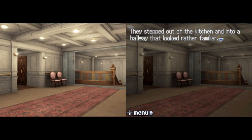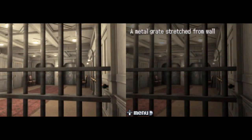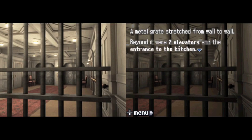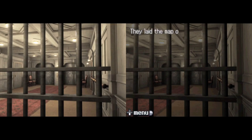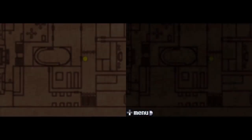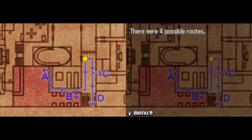They stepped out of the kitchen and into a hallway that looked rather familiar. Metal grates stretched from wall to wall. Beyond it were two elevators and the entrance to the kitchen. They had entered the kitchen from one door and come out the other. That meant their map of the ship's interior was accurate. They laid the map out in front of them and began to discuss their next step. There were four possible routes: A, B, C, and D.